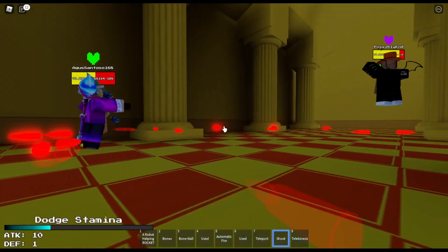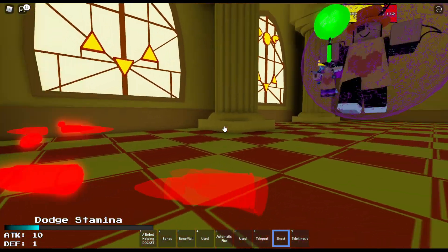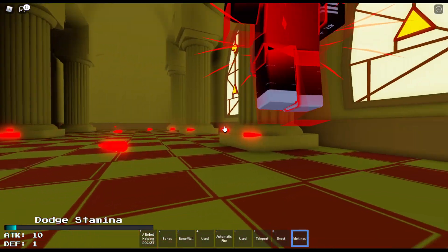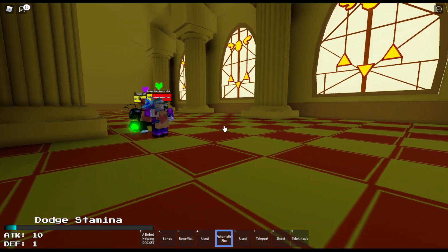The seventh move is a teleport. The eighth move is a very low cooldown set of bullets, as you can see. And our ninth move is our force. And those are all of our moves.